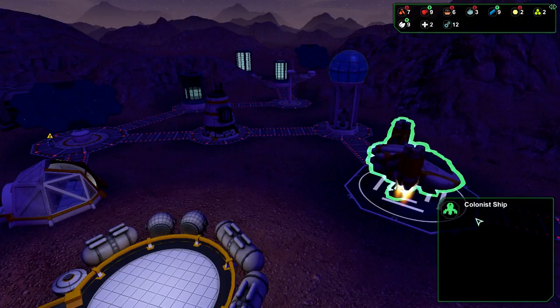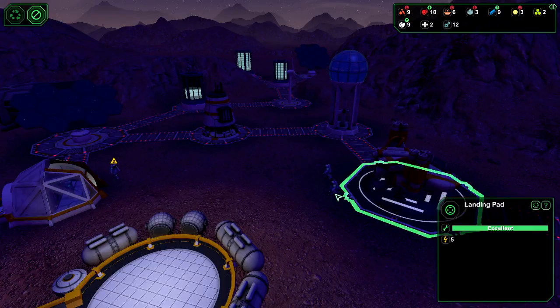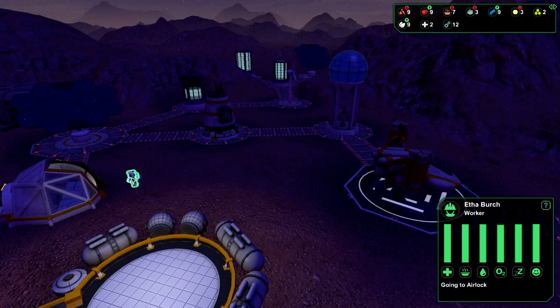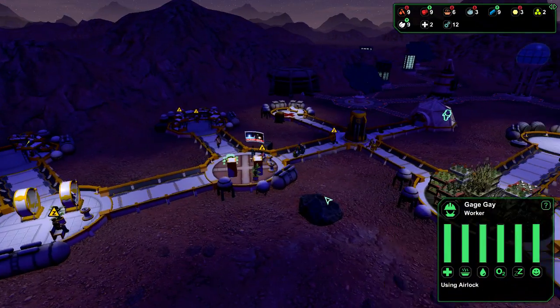What have we got coming over here? We've got a couple of colonists, hopefully. Who have we got? Anyone interesting? A couple of guys - both the same. I can never click on them. A couple of workers - that's cool. Where did that land? That sounded pretty close. That's okay, it was in the middle.